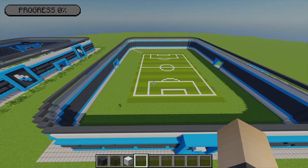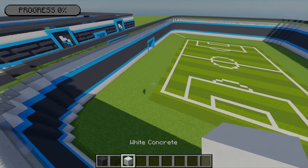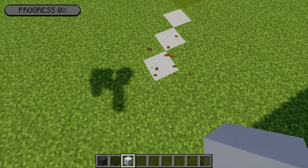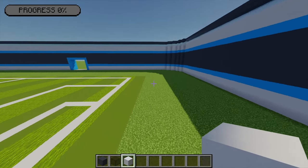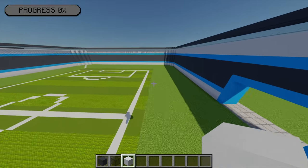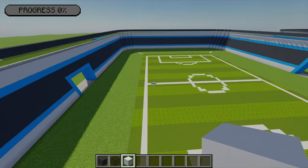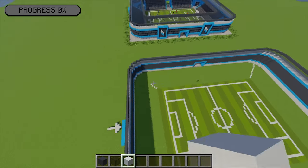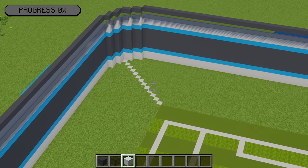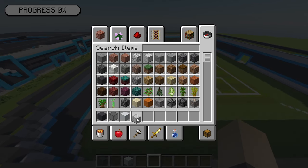Before I fill in the roof, I'm going to add some extra markers to the stadium to help with block placement. With any temporary block - I'm using white concrete - at each corner of the football pitch I'm just going to place four blocks going out diagonally. You should have some extra markers that look like the ones we already have from part one.